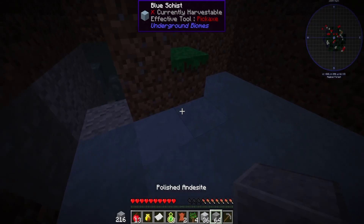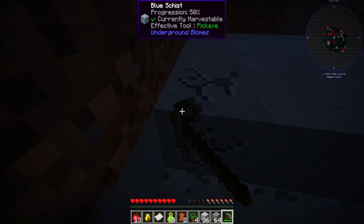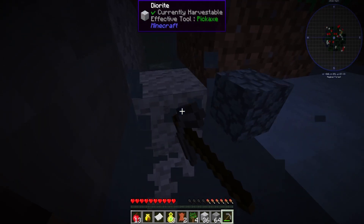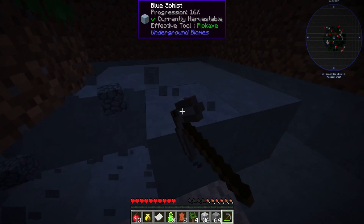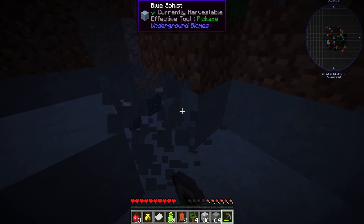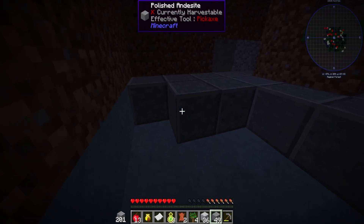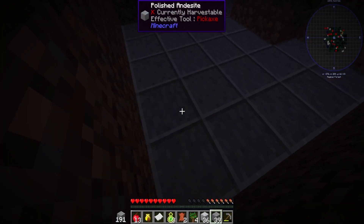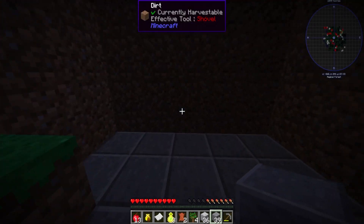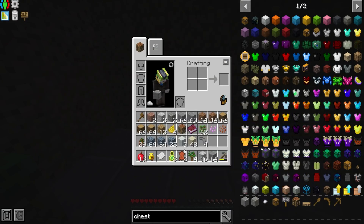This blue schist or whatever it's called isn't beneficial for us right now - though it does give off good lighting we might use it for decoration later. I want my floor polished. Let me add this so that if I vein mine we won't have any issues with the wall busting out. I have to do that with the stairs as well so I can be safe. I can't make stairs right now, unfortunately.